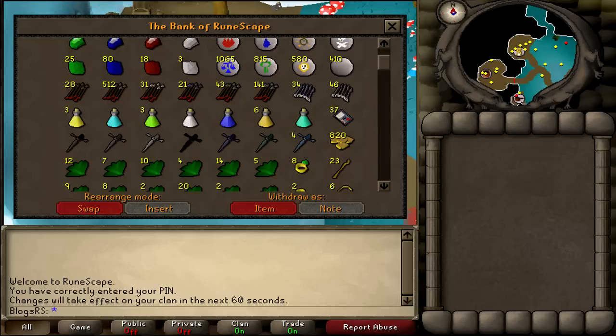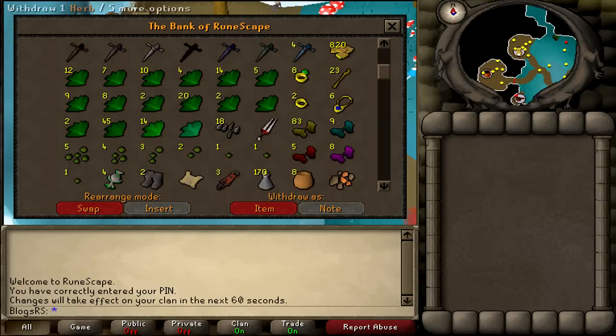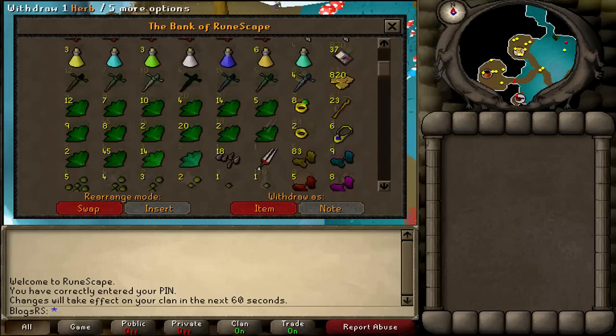I've got all my defenders, my warriors, gilta. I'm probably going to get more defenders in the future, although I don't really need them, to be honest. We've got my herbs — this is new to the bank because I didn't have them last time. I've added these herbs, which looks awesome. I collect every herb now.